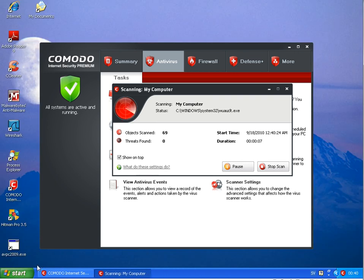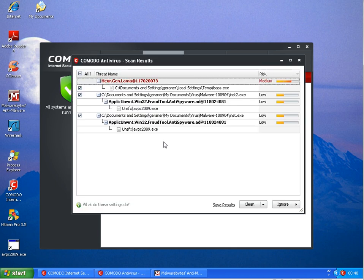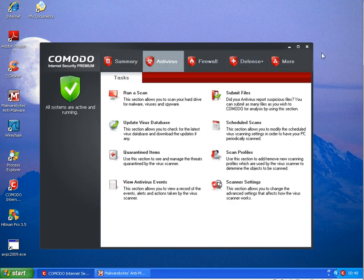Okay, I will pause the video for a second. Komodo is still scanning in the background. We got a cloud scanner warning here — click on clean. Now it is finished and found three threats: antivirus, anti-spyware, and a heuristic generic. The same it found in the first scan as well, in the first test I made. So now Komodo cleaned that.